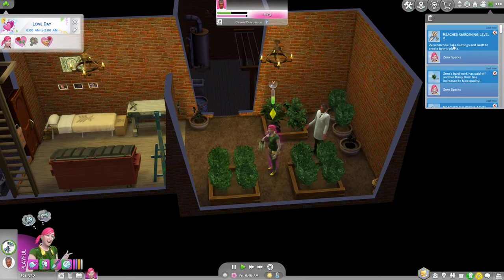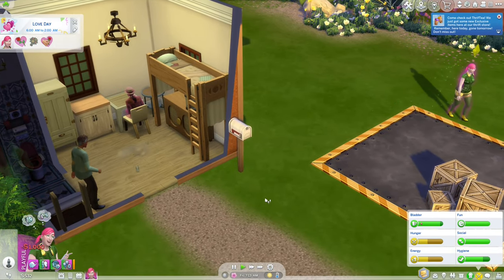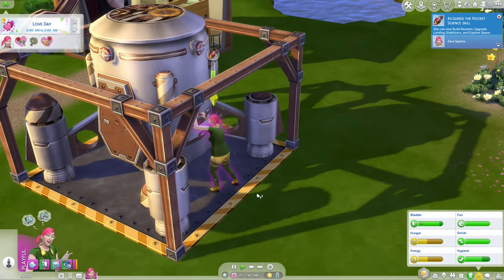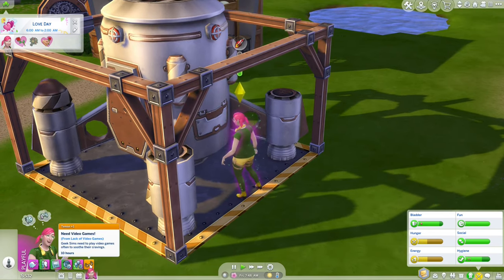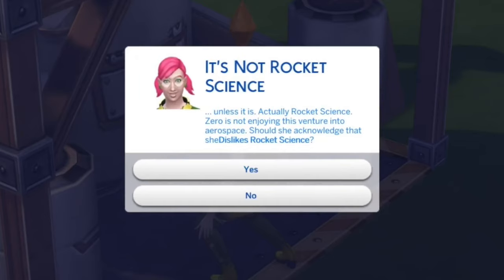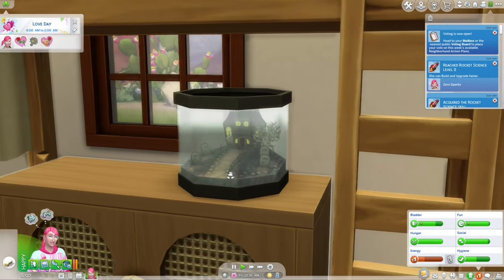We reached gardening level five, so we can now take cuttings and graft — we need to get started on those snapdragons if we can find them. I did not put the rocket in the basement as that didn't make sense. I could ask Gidri and my husband to help with the rocket to build it faster, but I need my rocket science skill to be level 10, so it really won't help if they're the ones building it.